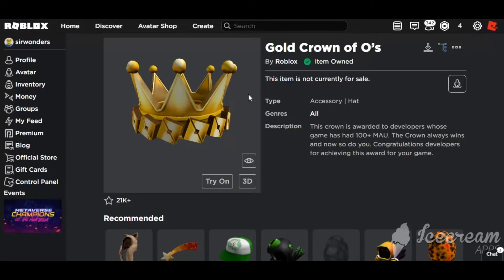The Gold Crown of Foes is way easier. I got it the moment these were obtainable because I already had 100 plus monthly active users, which means 100 different people joined my game. They can't be the same people joining over and over — they have to be unique visitors within a month. You can see it says that in the description too, so you know it's real.